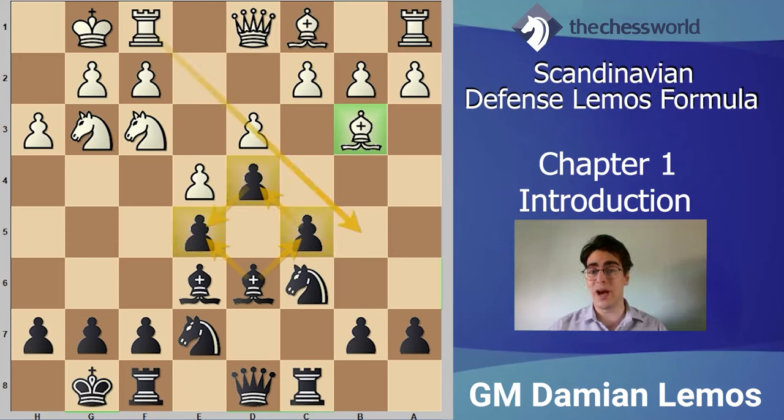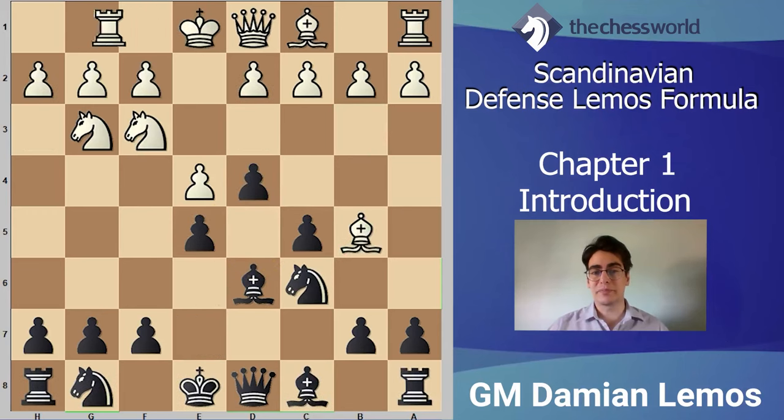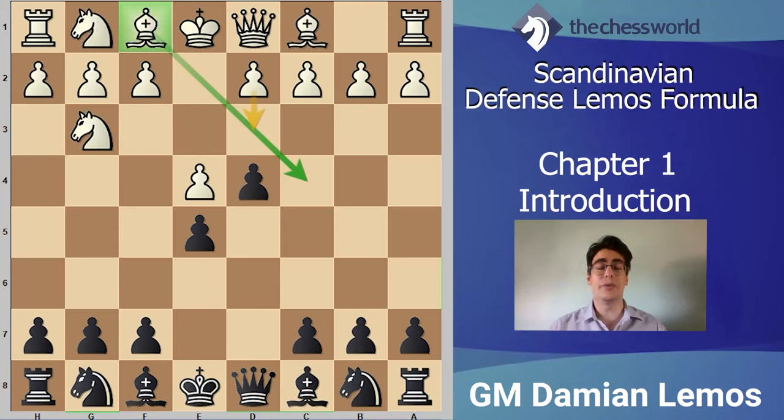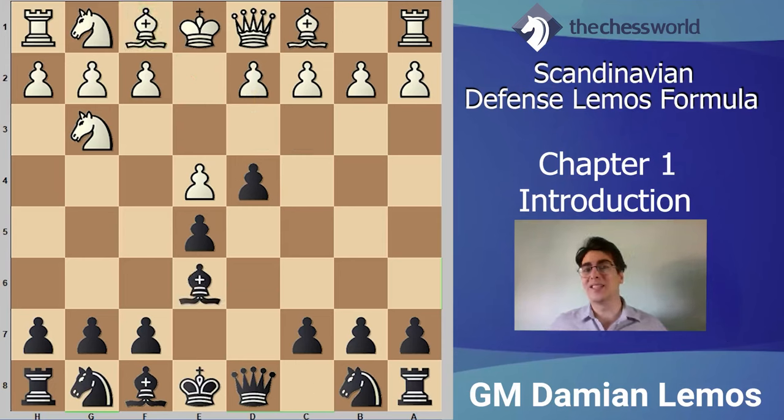Why would we accommodate our opponent if we know he wants to play Bc4 and then d3, f4? As chess players, it's a great idea to play against our opponent's strategy. So if we go Be6, it won't be easy for him to find a great diagonal for his bishop. And now if he goes Bb5, we can just play c6.